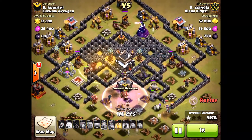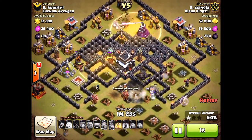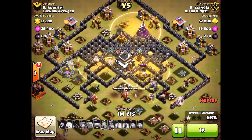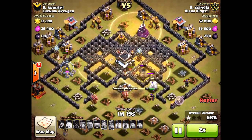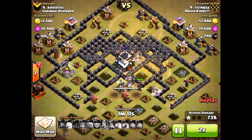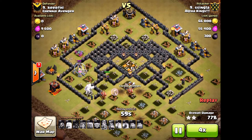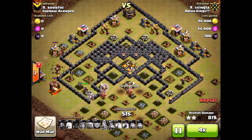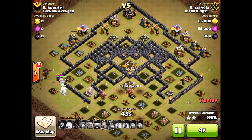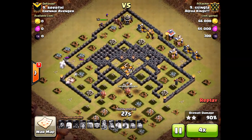Now it's just pretty much over. He's going to anticipate a couple places where those giant bombs might be. That north Heal spell — he thought a giant bomb could be in that general area, so he put down a Heal spell. And from here on out, it's an easy three-star. He still has his Queen up, Golem full health, and a Healer left as well. I wanted to bring you this attack from S.S. Ingla — just a solid three-star from our Town Hall 9.